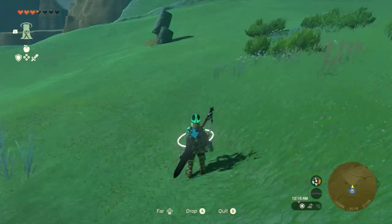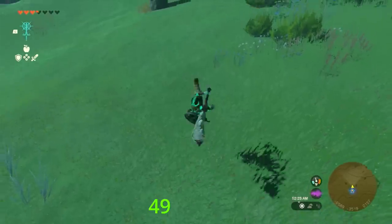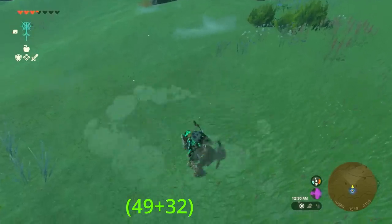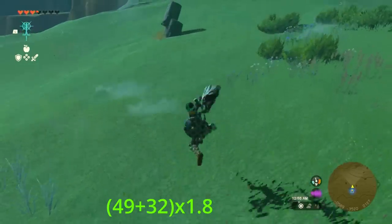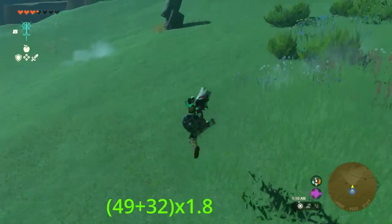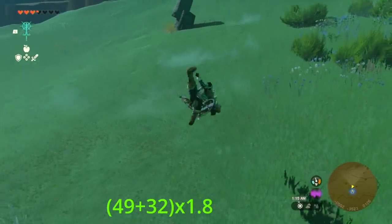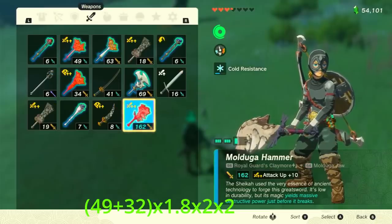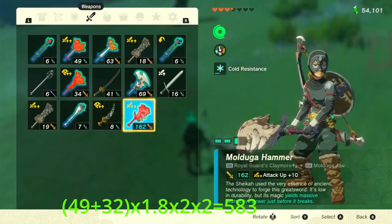Now for the fun part — we're finally putting everything together. We start with a Royal Guards Claymore at attack plus 10, which is 49 attack, plus a Mulduga Jaw giving another 32 attack, times the Bone Proficiency set bonus for a 1.8x multiplier. The Claymore also gains damage at low durability, so I'm doing jump attacks until it says badly damaged, giving a 2x multiplier. Two more jump attacks hit the second threshold for a hidden extra 2x multiplier. This puts our total at 583.